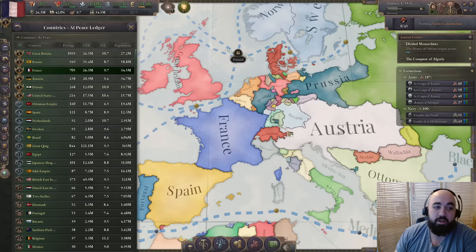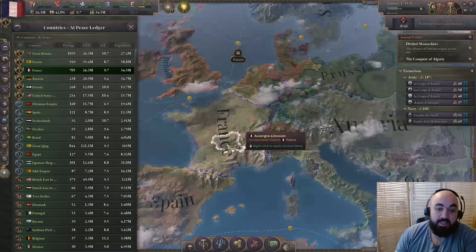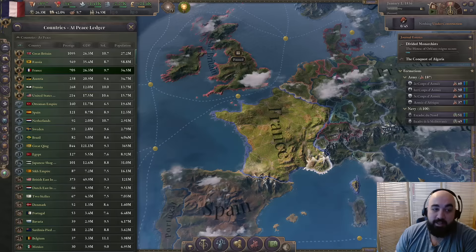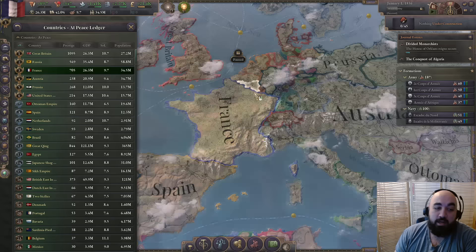We are not including any great powers on this list — not because they're terrible for learning, but when beginners ask what to play they're usually looking to avoid the very strongest countries. The bigger the country, the more there is to micromanage, and they want to feel a sense of growing power, which is hard if you start as the number one power.